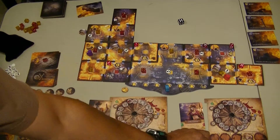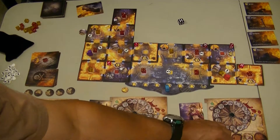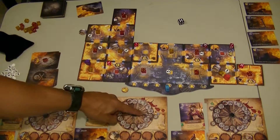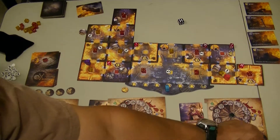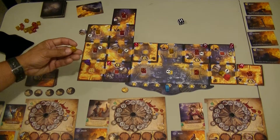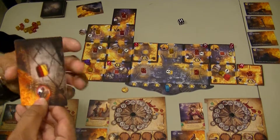So I'm going to use an action to take that. Now I'm going to move into this room, which was a four to a five, so that's one fatigue. And then I'll fight fire twice to drop this down to a three. And that's the end of Lydia's turn.